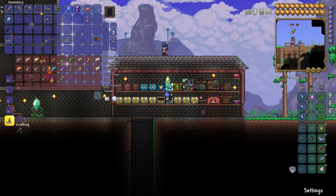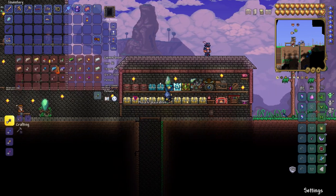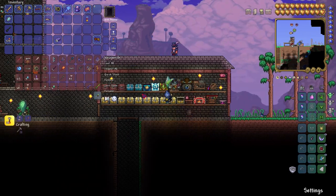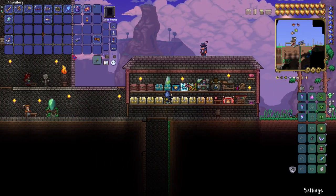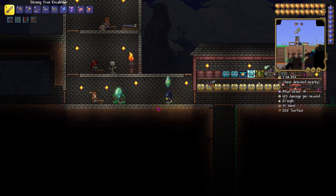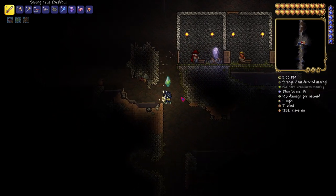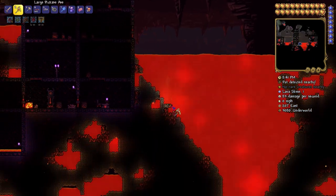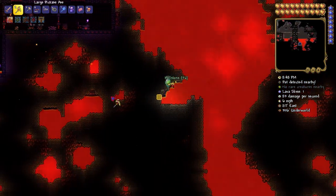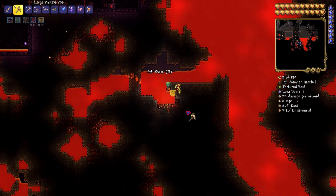We have obsidian but we'll need more hellstone to make the Fiery Greatsword. We also need to make the Light's Bane and find the Muramasa, which is found in the dungeon. I'm going to grab an obsidian skin potion and go straight down to the underworld to get some of this stuff — taking a shortcut using our pylon. Look at how fast I mine! I need to find the ancient chisel in the underground desert, unless I already have it.